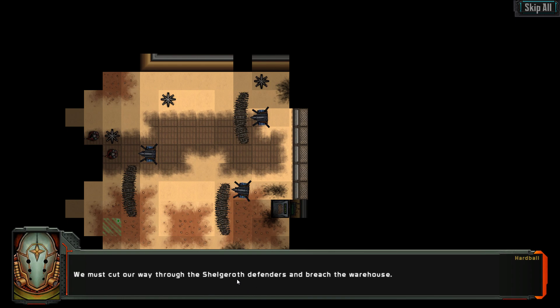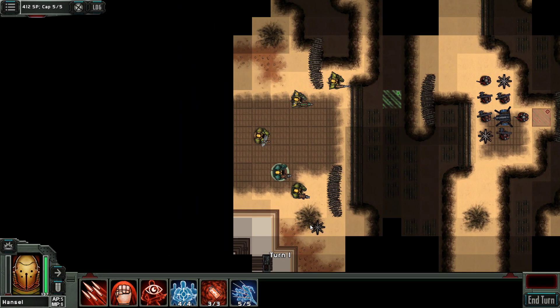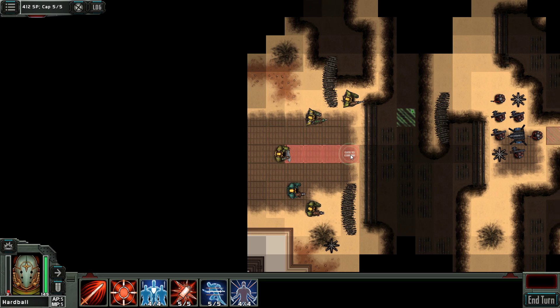This building is packed full of Xeno — they are guarding it rather than attacking. If they are not stopped, the Xeno spores will birth something nasty here. The only viable entrance to the factory is the front gate; we must cut our way through the Shell Goroth defenders and breach the warehouse. Once inside, we need to find a way into the lower levels — any Templar will be able to open the factory doors from the control panel.